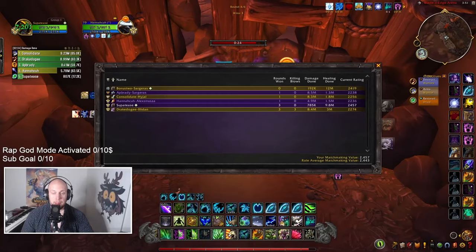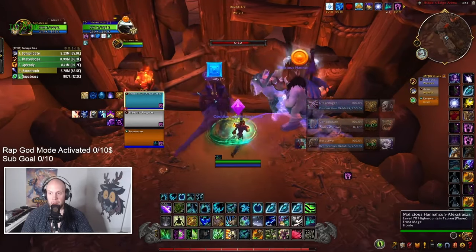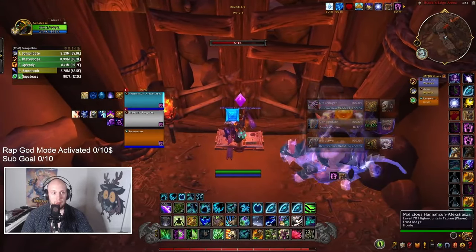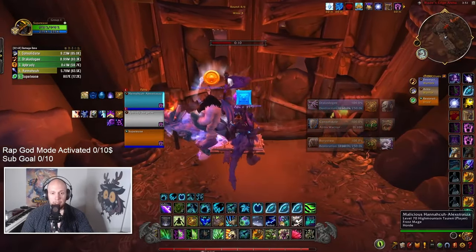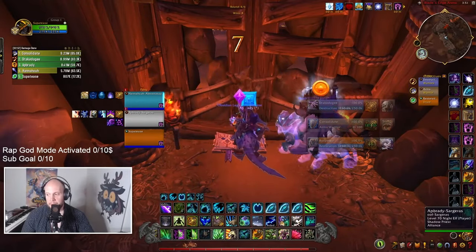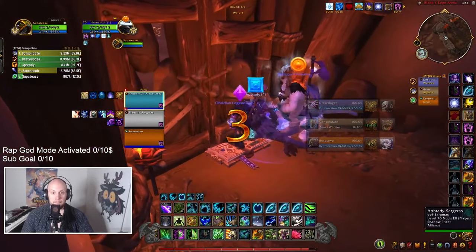So Resto Druid is actually a lot more fun. It's super broken right now, so you're definitely going to be abusing something that's broken, but it's actually super fun at the same time because you can contribute offensively. I'm hoping that they'll unlock Conquest at some point so I can actually buy full Mastery gear and have an appropriate item level, because basically the old staples of Resto Druid — Treant management as well as being able to mix in a little bit of damage — are really good.